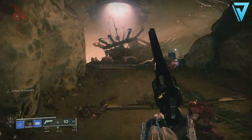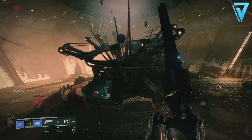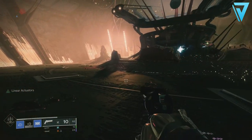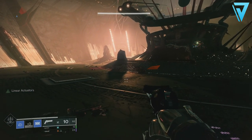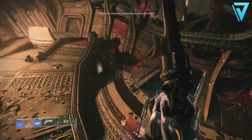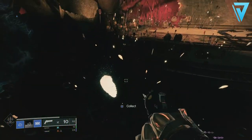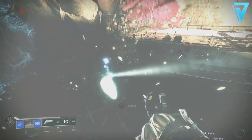For the fifth and final feather, head to the Moon and specifically the Shrine of Oryx — where the cutscene between the Crow and Osiris took place at the beginning of the season. The quickest way is heading over to Archer's Line and accessing it through the Temple of Crota. Once inside the Shrine of Oryx, head to the left-hand side and you'll find it on the far side of the rune towards the middle of the shrine.